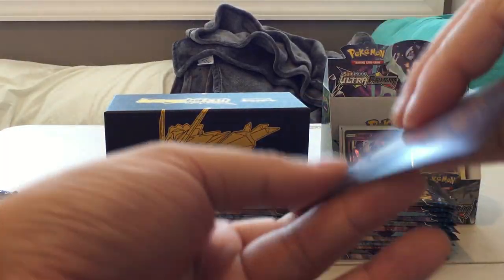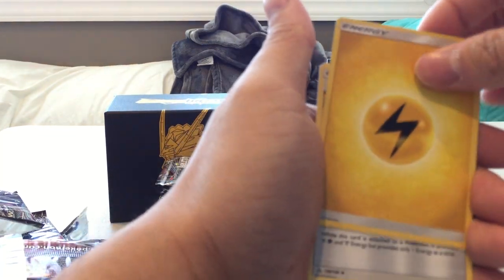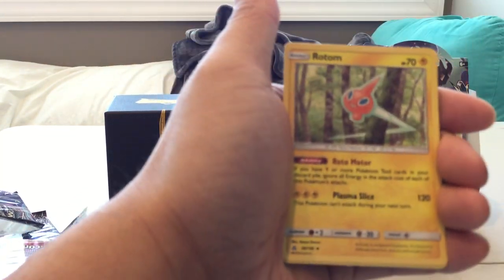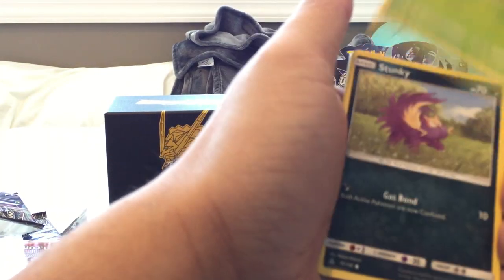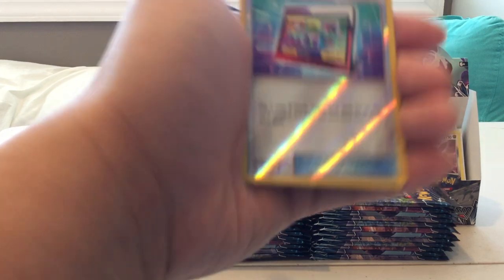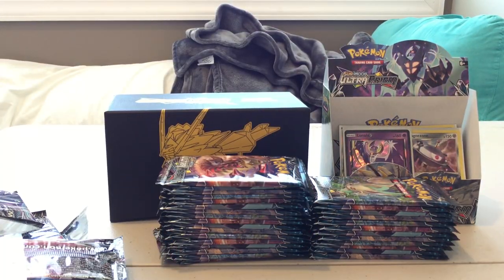Pack seven: Electric Energy, Unit Energy, Rotom, Drifblim, Slugma, Murkrow, Gible, Juice, Stunky, Reverse Holo Order Pad, and a Tapu Lele. All right!